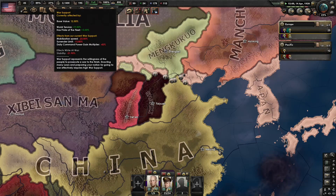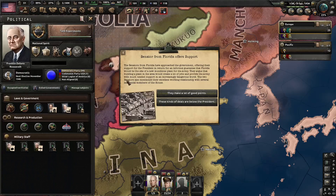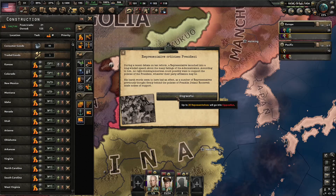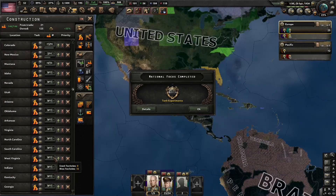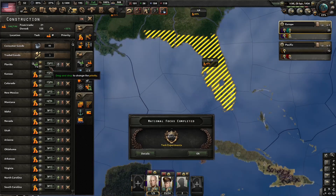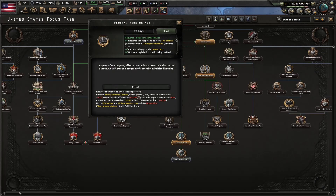War support's at 27%, so we may potentially be able to do the Giant Wakes. They want us to build a military factory in Florida, and we just lost 20 representatives. How many building slots are in Florida? Eight. We'll do four military factories, keep some open for dockyards. Then we'll get the Federal Housing Act and completely get rid of the Great Depression here.